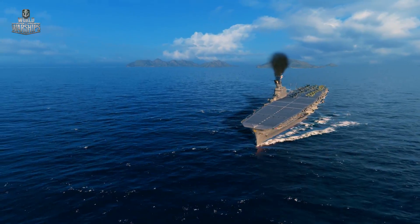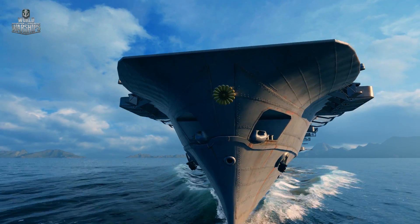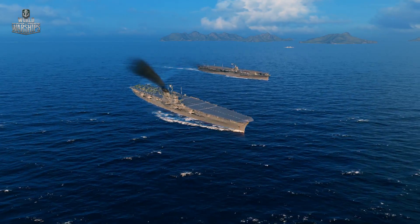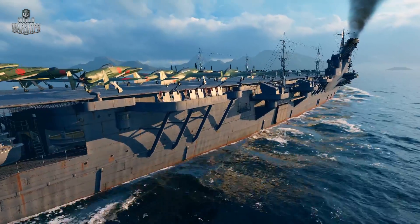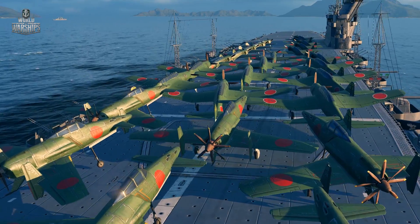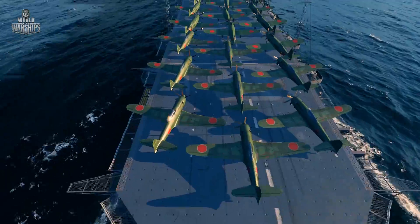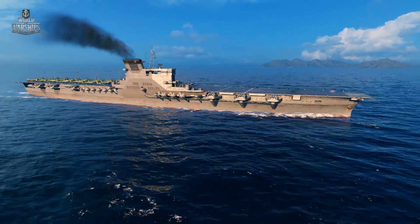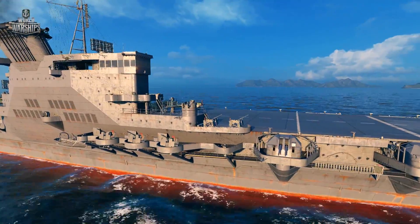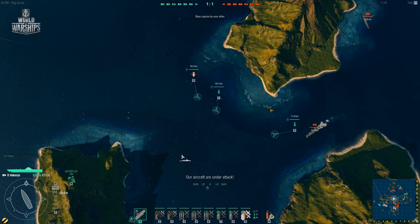Shoukaku and Taiho — 'Soaring Crane' and 'Great Phoenix' — are Tiers 8 and 9 aircraft carriers. Not limited by international treaties, they demonstrate the might of the Imperial Japanese Navy. With thick armor, high speed, and large air groups, these ships are every bit on par with their enemies at these tiers. Heavy aircraft carrier Hakuryu — 'White Dragon' — crowns the Japanese carrier branch. This warship was drafted but never actually built. The sheer quantity of its air groups will make enemies nervous; the carrier can operate eight squadrons at a time, so escaping her strikes is quite a challenge.